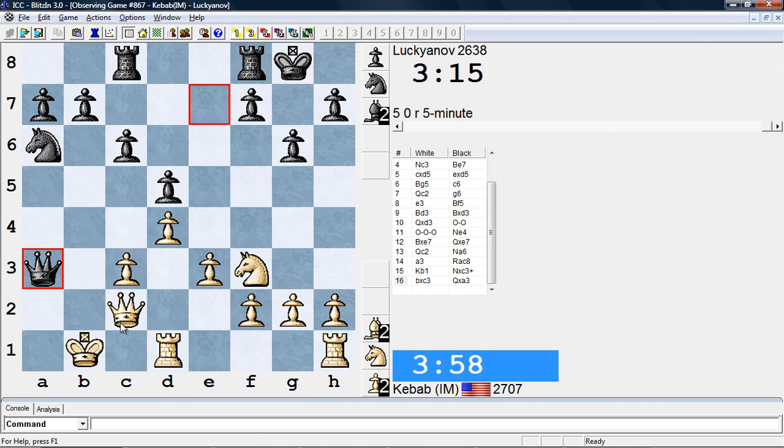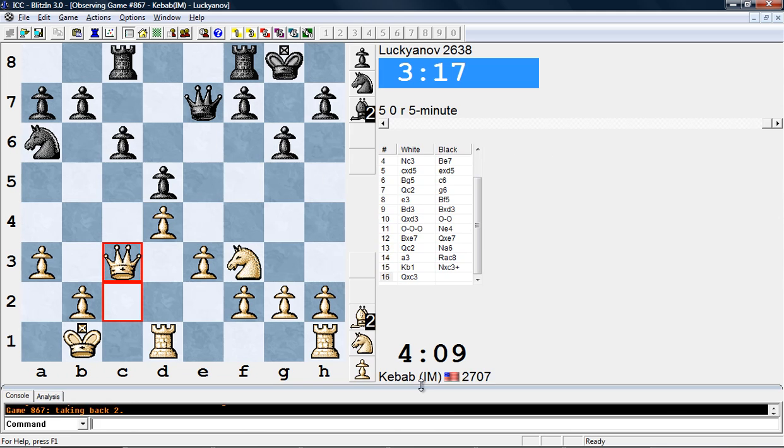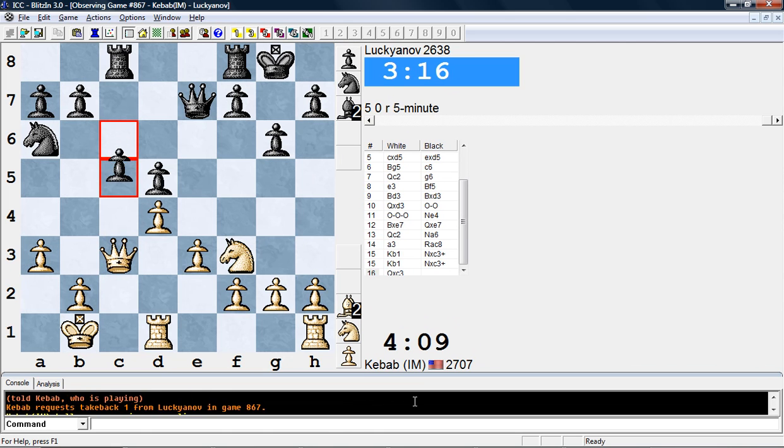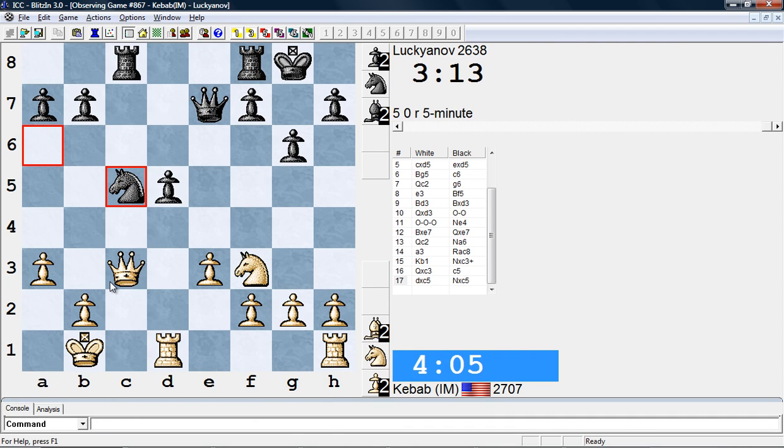I don't know what to do now here because White is just pretty much down a pawn. He just got a takeback — my mouse slipped. So Lakhianov was very nice there; he gave him a takeback. He had it pretty much won in that position but he allowed him to take back his move.